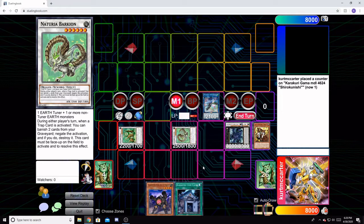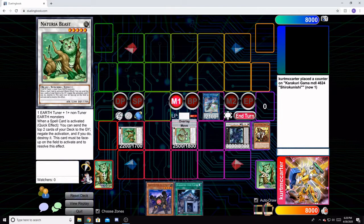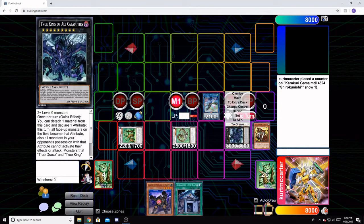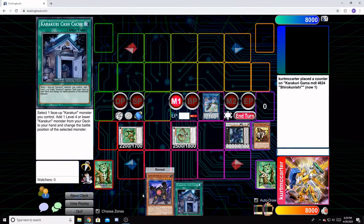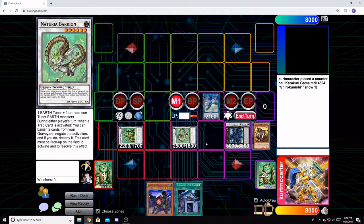This is the end of the first combo, ending on Nechiri Beast Archeon, True King of All Calamities, and Mecha Phantom Beast Auroradan. Your opponent can't really play the next turn, and you still have two cards in hand from the Bray-Do draws.